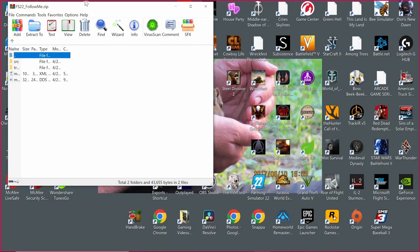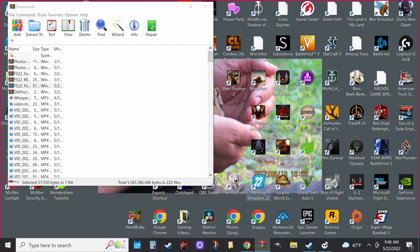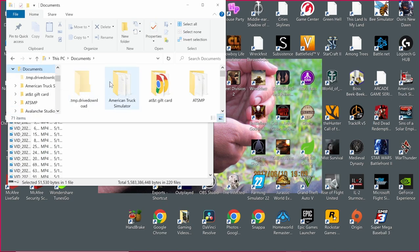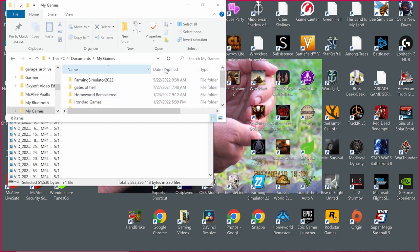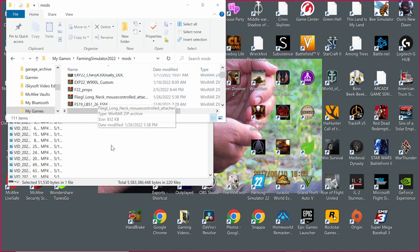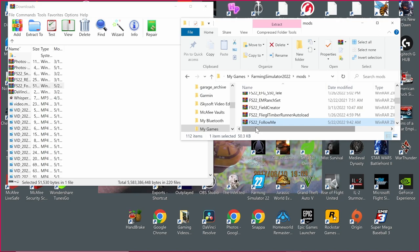I already downloaded it. It's going to open in WinZip or whatever program you have for unzipping files. You can see this page, and then you're going to go down to your files. For me, I go into My Documents under This PC, then go down to My Games, find Farming Simulator 22, click on it, and you'll have a mods folder. If you don't have any mods in it yet, you can make a new one — just do New Folder and name it mods. Click on that to open it, then go over to your zip file, grab it, and drag it right into the mods folder.